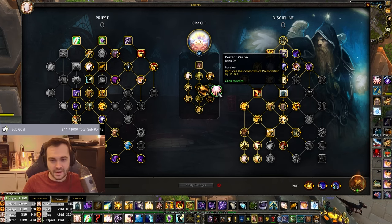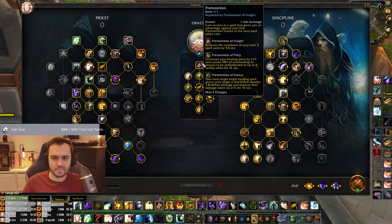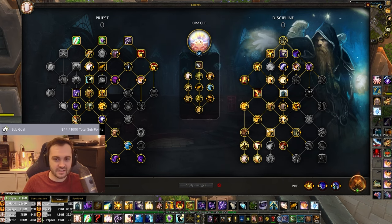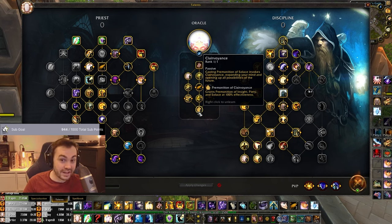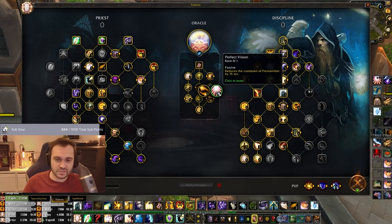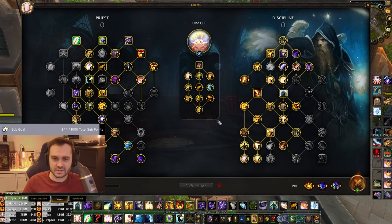Then we have Fate Bender or Perfect Vision. At the moment I mostly play Fate Bender, but there's an argument for Perfect Vision to cycle through a bit quicker and get more third and fourth premonitions off throughout a game - maybe getting two Solaces and two Clairvoyances. That needs more testing though. And then Clever Ones is the last one.